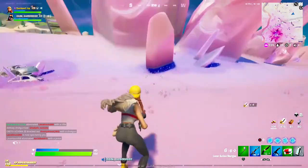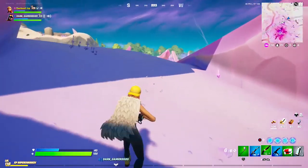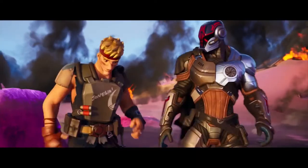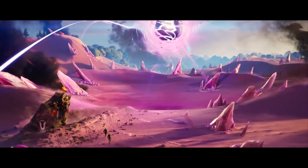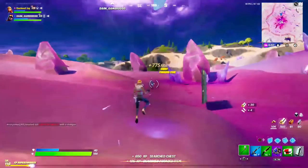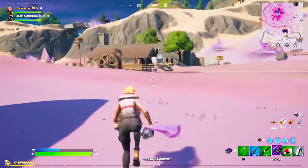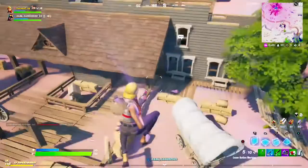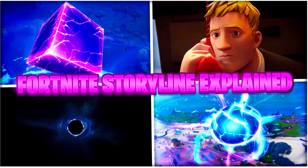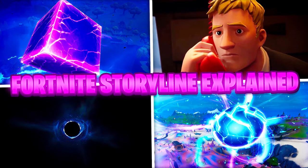We're now going to talk about the mysterious group called the Seven, which is obviously made up of seven members. If you watched the Chapter 2 Season 6 trailer, you would have seen another one. The main thing about the Seven is that they know absolutely everything — they came from the origins of Fortnite. The first one we saw was the Visitor, who came in a meteor back in Chapter 1 Season 4. If you want to understand the loop, the cube, and the Seven, check out my old video called 'The Entire Fortnite Storyline Explained,' which covers everything up to Chapter 2 Season 5.